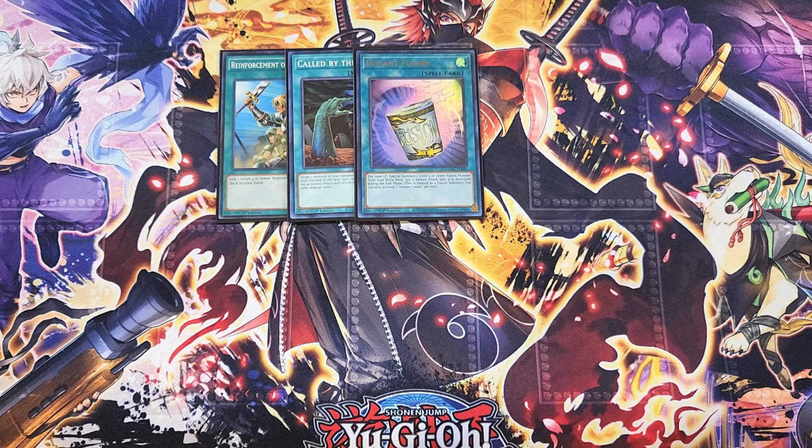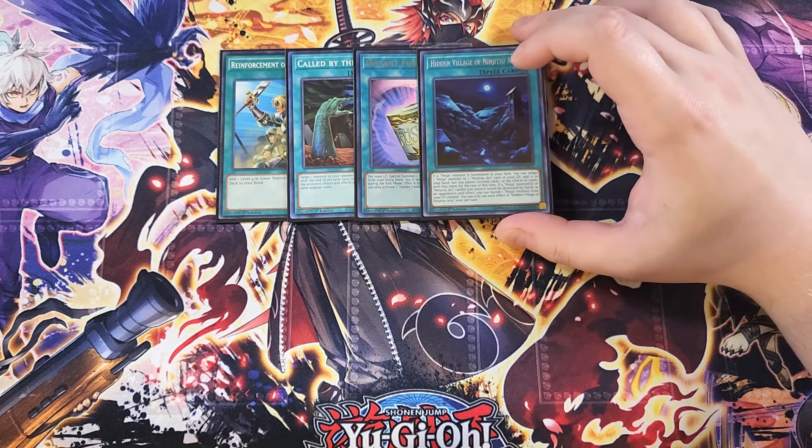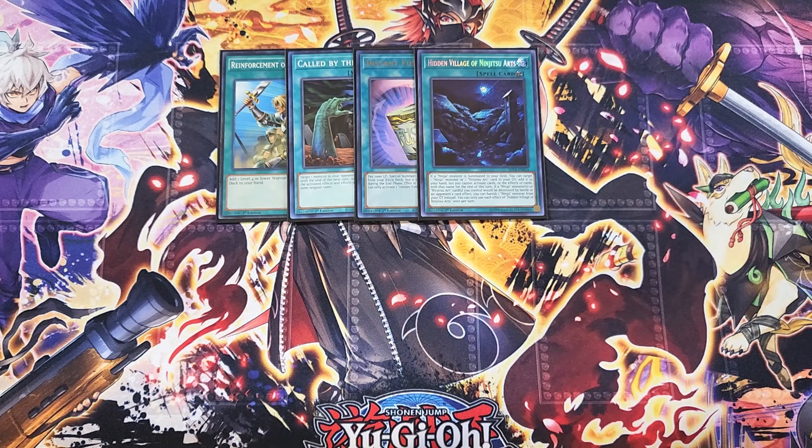We then play a single copy of Hidden Village of the Ninjutsu Arts. This card is really good as a one-of and I'm always torn between this card and Tenchi Kaimea, but I really like this card right now. It has the ability that if a ninja monster is summoned to the field, you can target a ninja monster or ninjutsu art card in your graveyard and add it to your hand, though you cannot activate cards or effects of cards with this same name for the rest of the turn. That's a cool ability to instantly get the exact card you need, like a copy of Notebook to set and use on the follow-up. This card also has a protection effect — if a ninja monster or ninjutsu art card you control would be destroyed by battle or an opponent's card effect, you can banish a ninja monster from your graveyard instead.